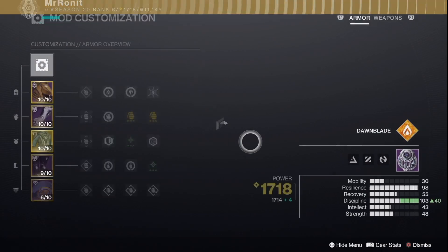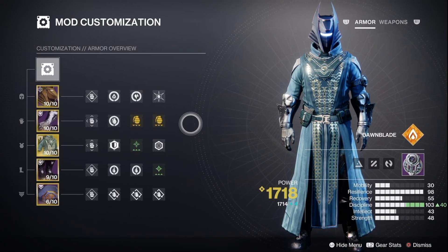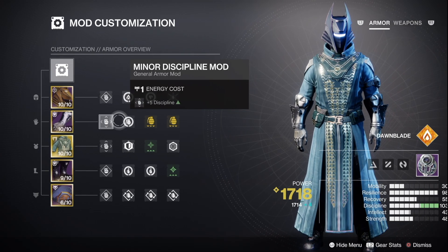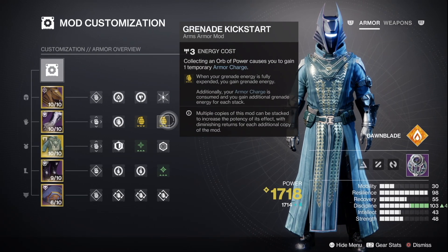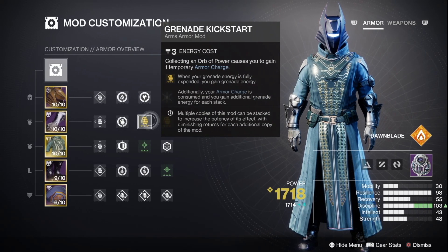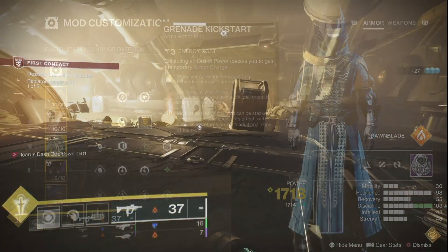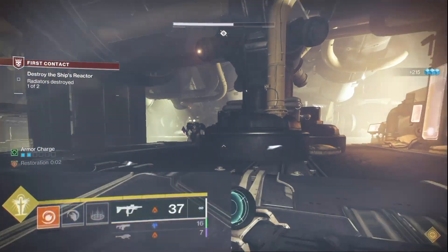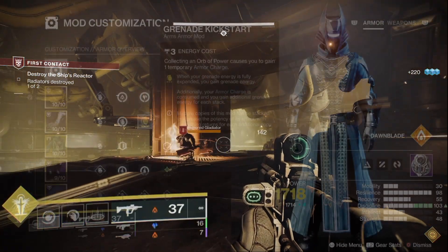For our mods, we now have a new mod system with a much cleaner UI, so it's easier to follow on YouTube videos. The most important mods are found on your arms. Fire Power lets you generate orbs of power from grenade kills, and then we run two Grenade Kickstart mods so that we gain a burst of grenade energy. Previously this mod didn't work when you had two grenade charges, but now it's giving you a chunk of grenade energy even when your second grenade isn't fully expended.